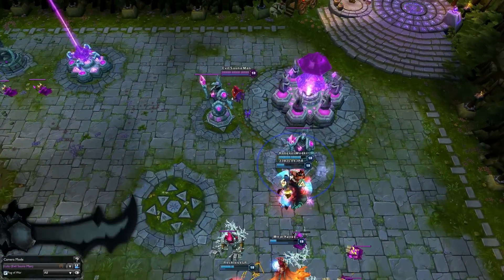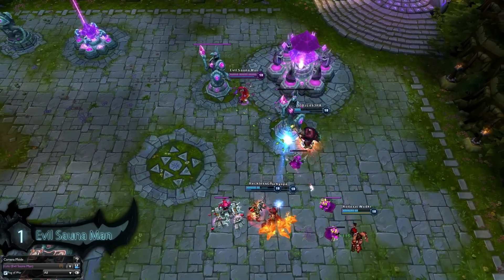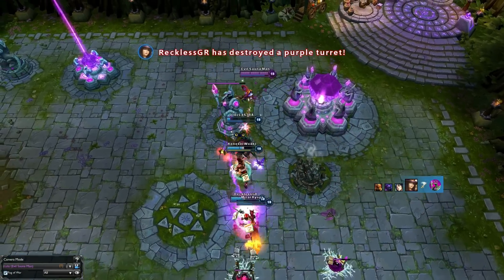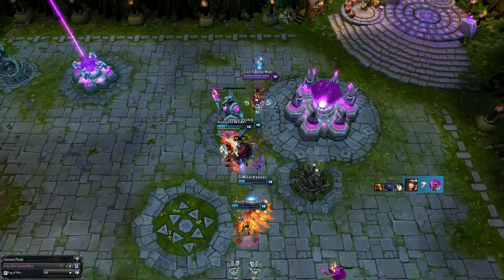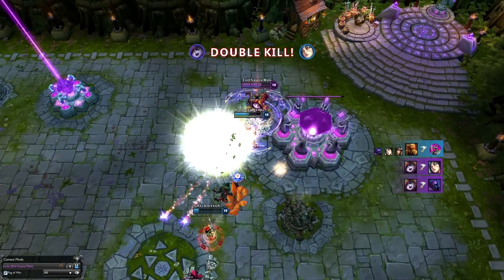And for our number one play this week we have Evil Sonoman playing textbook support Lulu, but when looking death in the eyes she transforms into the carry her team needs. She polymorphs Jax to suppress damage as she eases him and the tower helps bring him low, but the enemy team just ignores their feeble attempts and continues the siege. Throwing out some auto attacks and a glitterlance she finally drops Jax and then turns and bursts Ahri for the double as the enemy team finishes off the tower.